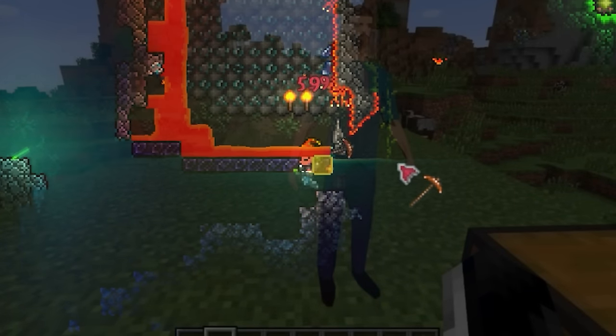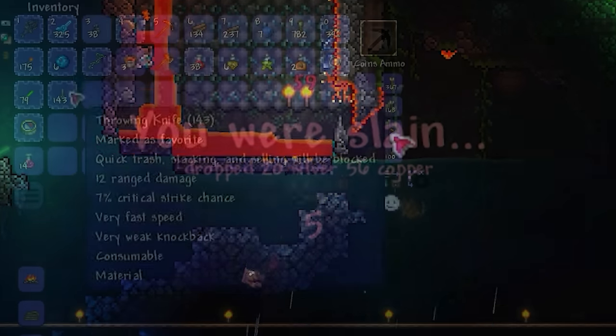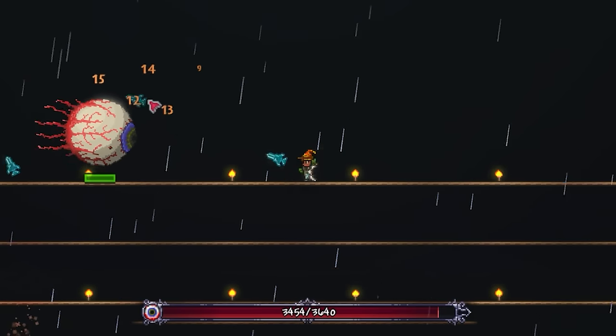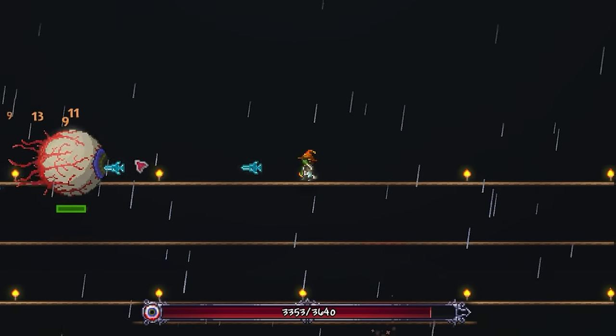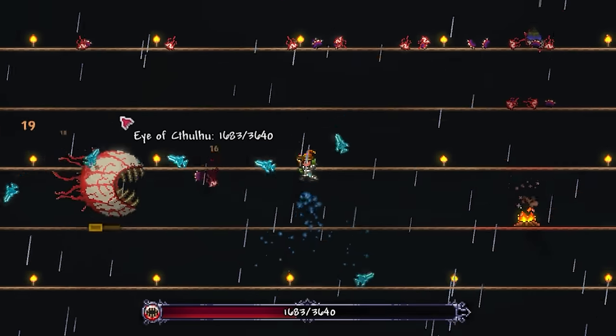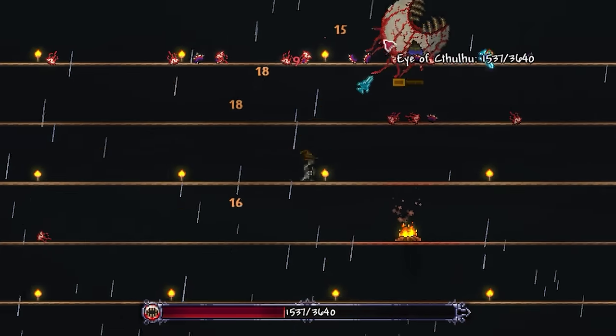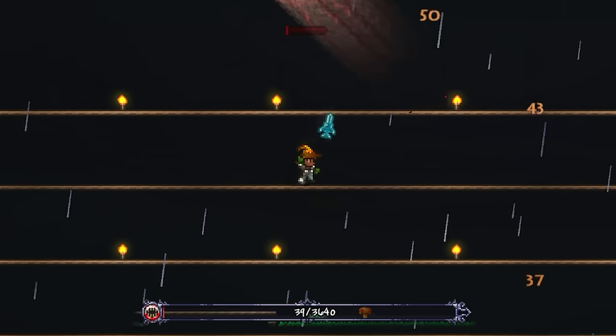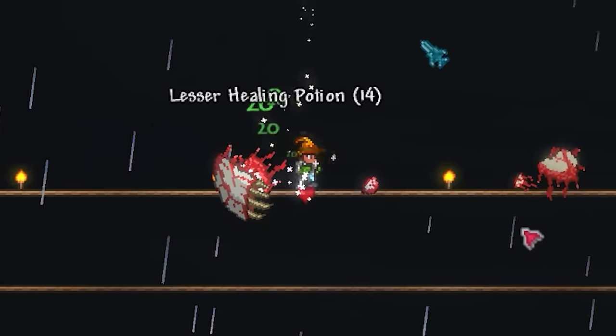Did I just get Minecrafted to death? Who cares though, because it was time to summon the Eye of Cthulhu. And man, I've said it before and I'll say it again - Frost Daggerfish, I'll wear its hat. Like seriously, the fact the majority voted these as a D-tier weapon blows my mind. But thank god they did, because just like that, our first boss is down.